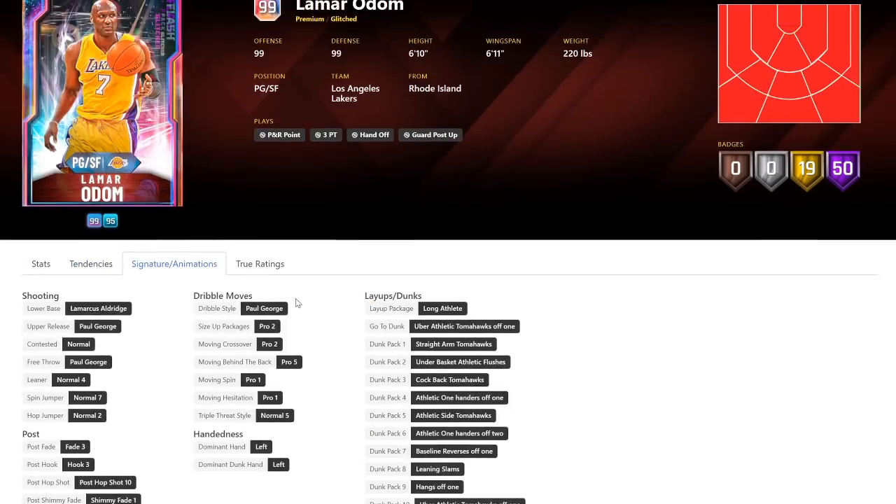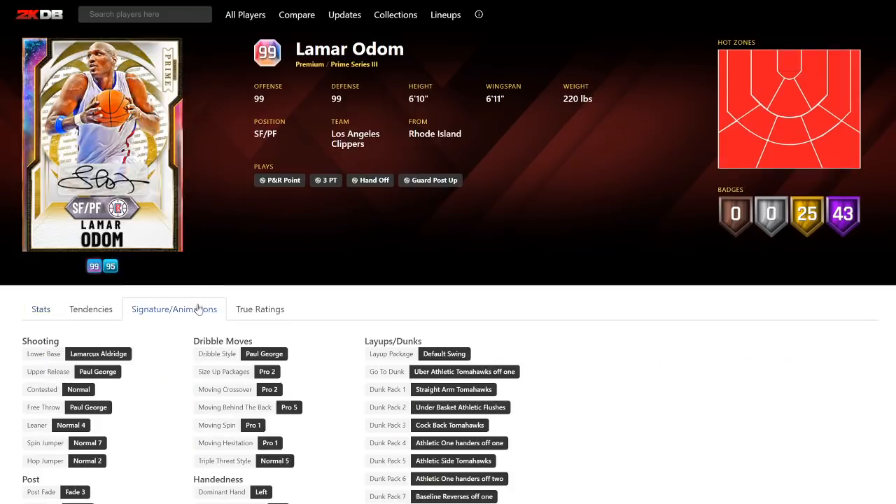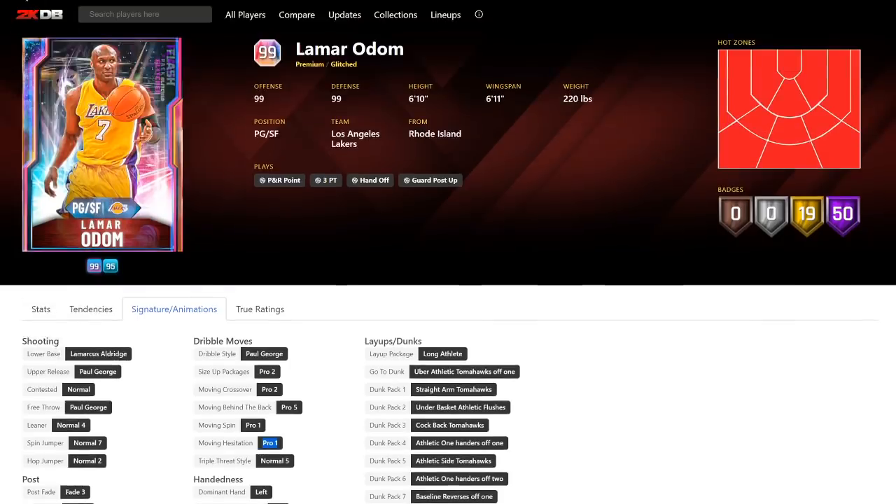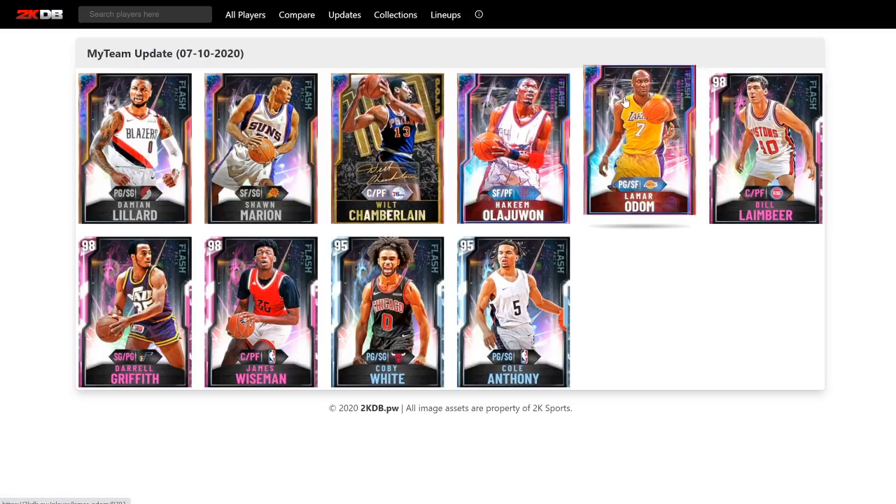Also, the fact is he's a 6'10" point guard, which is huge. He's got LaMarcus Aldridge and Paul George dribble style, and he's got the same release as his other card. He's got the Anthony Edwards behind the back, Pro 2 cross so he can tween up and down the floor, Pro 2 left right and glitch, Curry size up. Got the best hop step in the game, Pro 1 Hessy. This card is a top, top tier point guard. He's probably a better version of Hida — that's how I'm going to describe him. He's like a better Hida, although Hida's 100k and I'm guessing Lamar would be 400k.